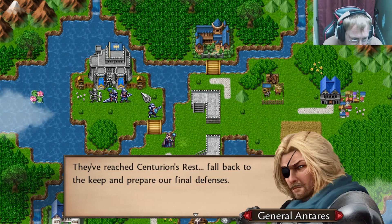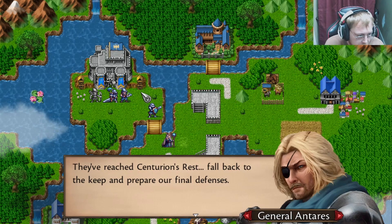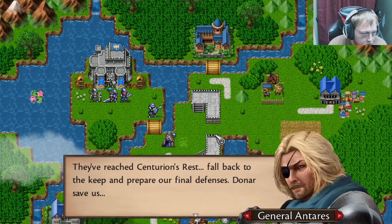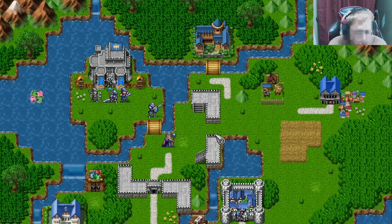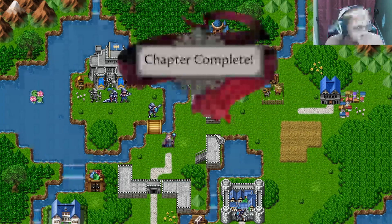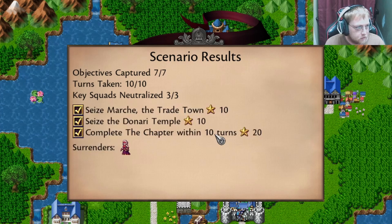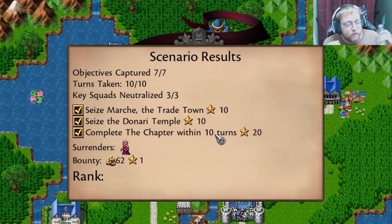Pay for each — Centurion's Rest fall back to the keep and prepare our final defenses. Donar, save us! Chapter complete! Look at that — flawless victory! Rank S!